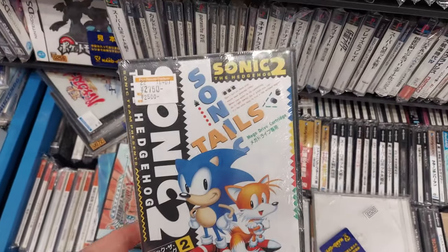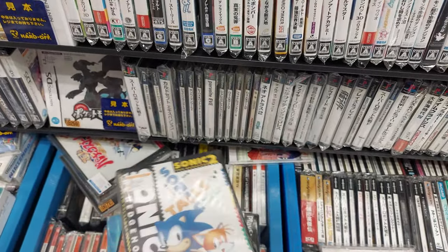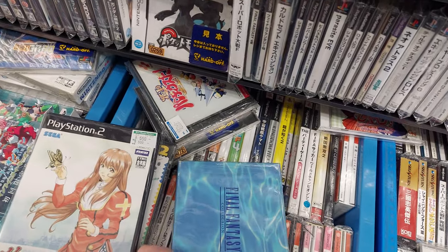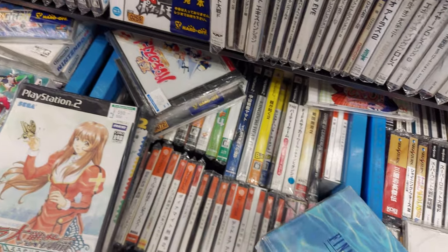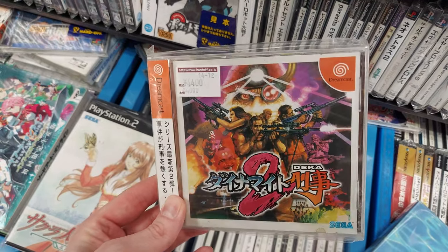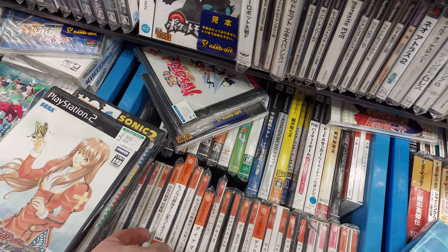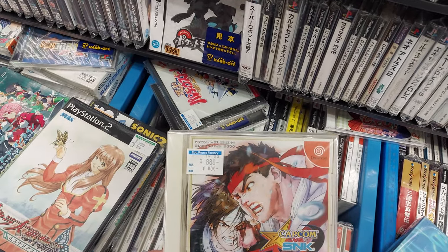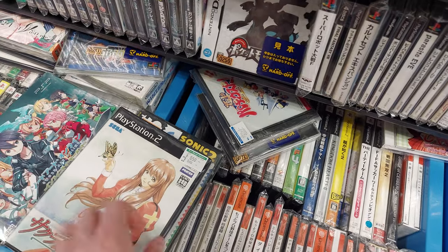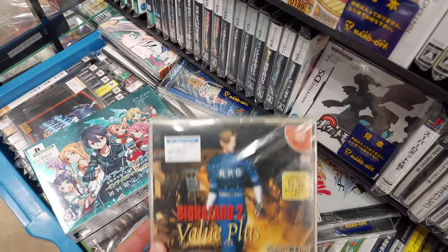We've got Sonic and Tails here for $27.50 in the box — nice shape, clamshell looks good. We've got an interesting PlayStation title — Sakura Taisen Monogatari. Final Fantasy Collection here for $16.50. Dynamite Deka 2 for the Dreamcast at 4,400 yen — supposed to be a really good one. Capcom vs. SNK Millennium Fight for 2,800 yen — that's not a bad deal. Shenmue in there, Sakura Wars, Biohazard Value Plus for $16.50.